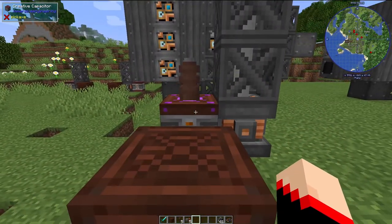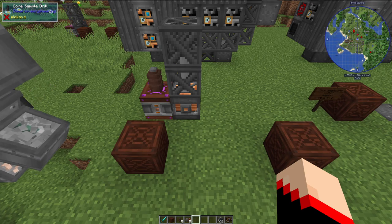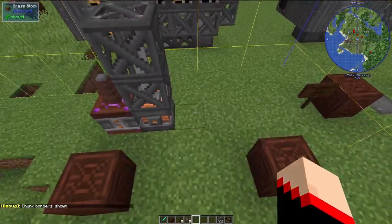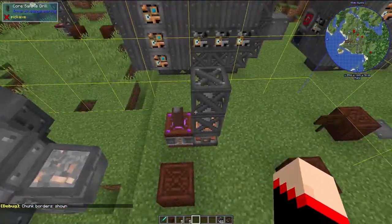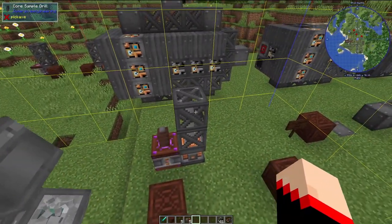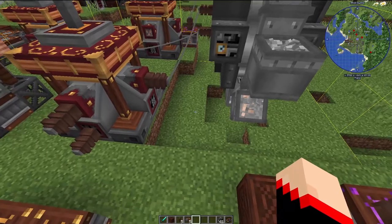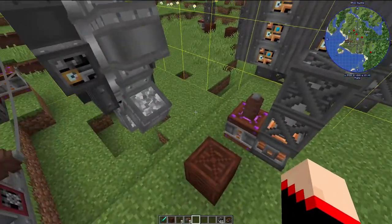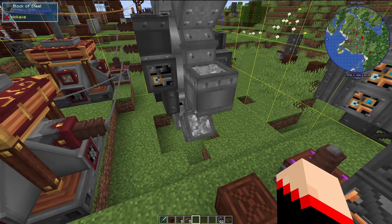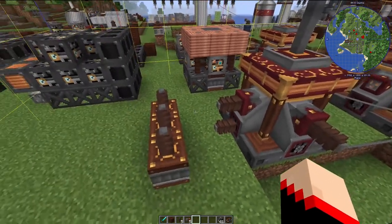Before building the machine, you need to find a good area. To see what ores are available in a chunk, press F3 and G on the keyboard at the same time — the yellow lines show you the chunk borders. Make sure your core sample drill is placed within the chunk you want to test, because it will tell you what's available specifically in that chunk. This takes a lot of materials to make, but you get so many resources back that you can't mine out a single chunk.